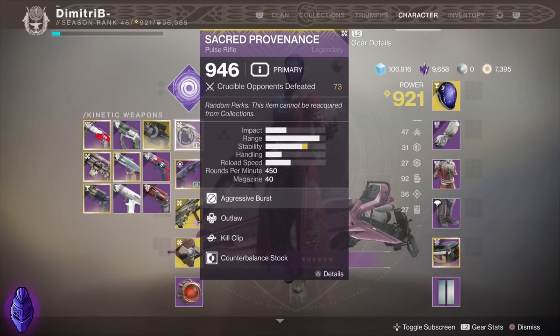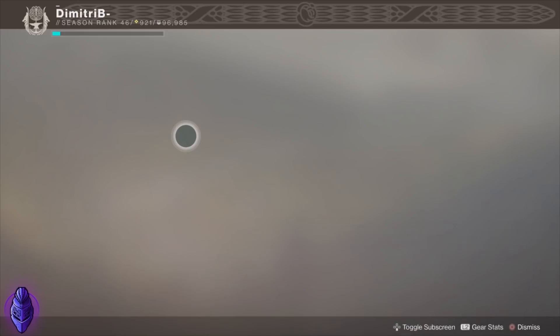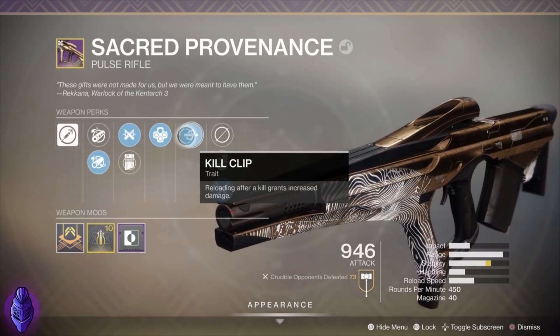What is going on guys? Welcome to this video. Shout out to the homie Dimitri B once again. We are trying out the Garden of Salvation Raid Pulse Rifle, the Sacred Provenance.